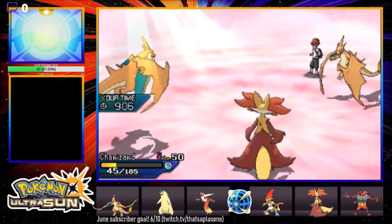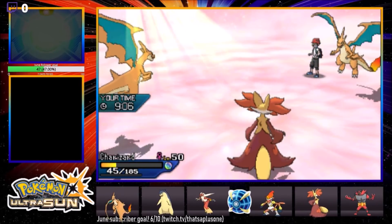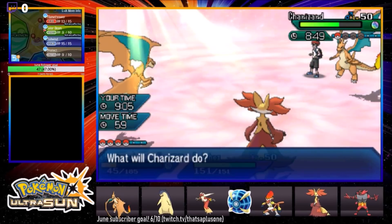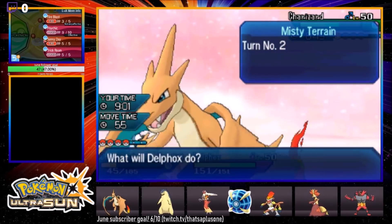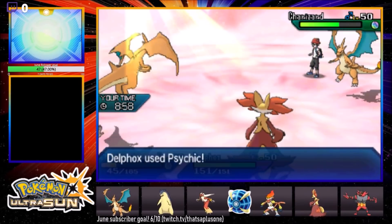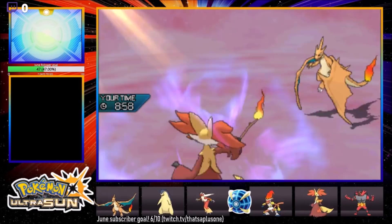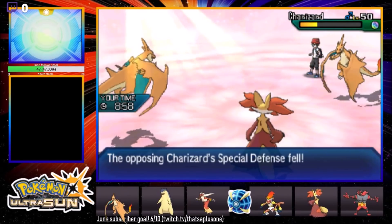Is he picking up the KO? Nah dude — Blast Burn! Charizard Y, that's pretty sick. But it's not gonna be good enough. We're just gonna go for a Psychic and a Flamethrower of our own and we should pick up the KO on the Charizard. Is that a four-stock? I'll take the four-stock! Oh — we got a Special Defense drop! I needed that — the Flamethrower did about that much and that was before he got his Special Defense boost.